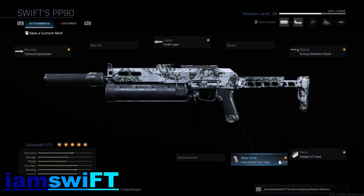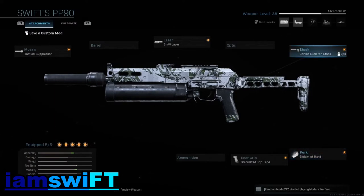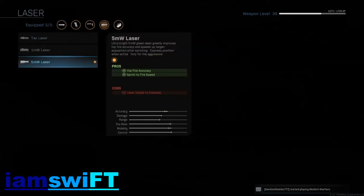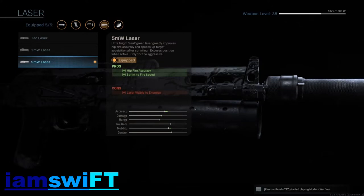I like to use Sleight of Hand for quick reloading because this SMG is not the slowest but not the quickest to reload either — I like to get that done as fast as possible. I use the five milliwatt laser for hip fire accuracy and sprint-to-fire speed. Since I move around a lot, the sprint-to-fire speed is very good for me and helps me survive gunfights where enemies catch me off guard as I'm running around a corner. Even though the laser is visible to enemies—